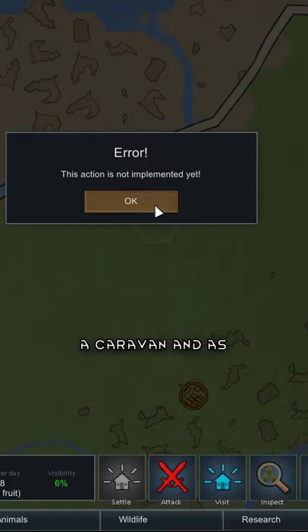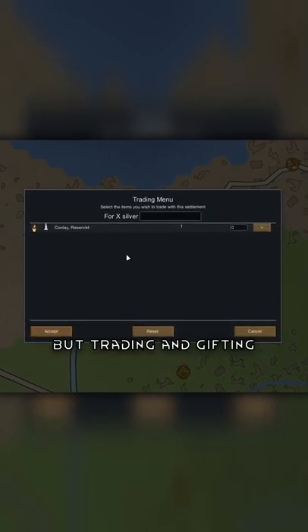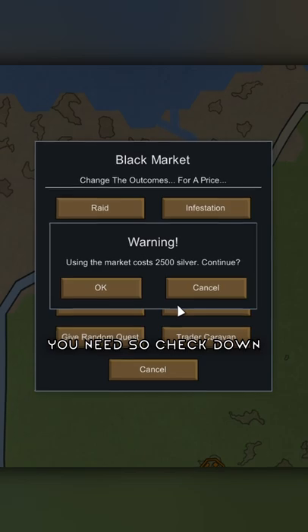I assembled a caravan and as you can see, you can't raid or visit yet, but trading and gifting is possible. The mod page has everything you need, so check down below.